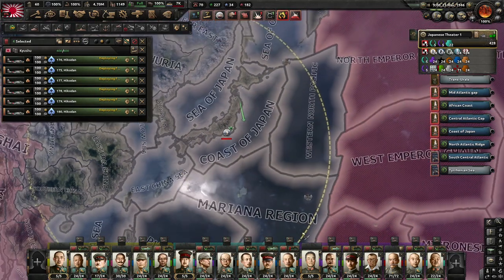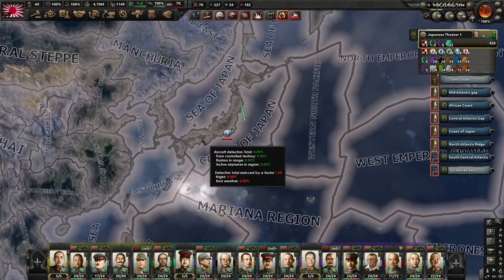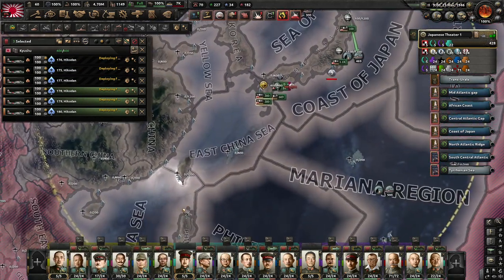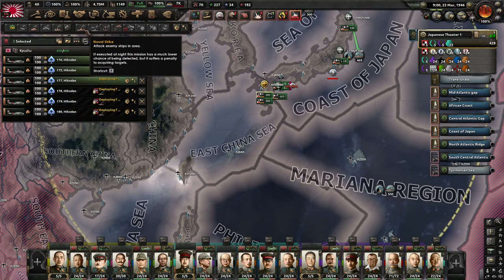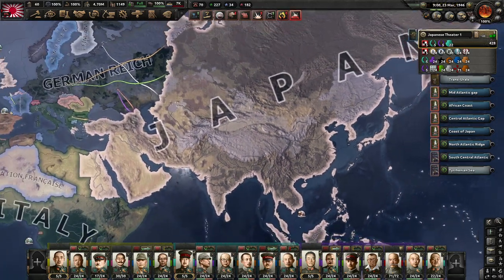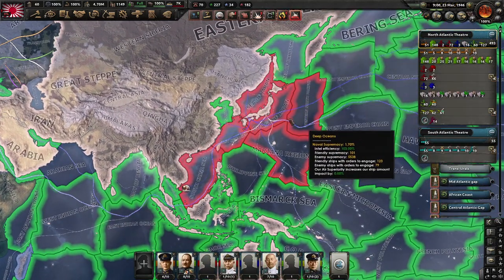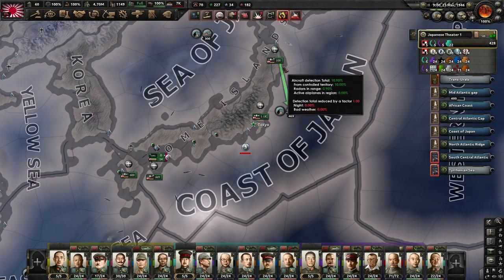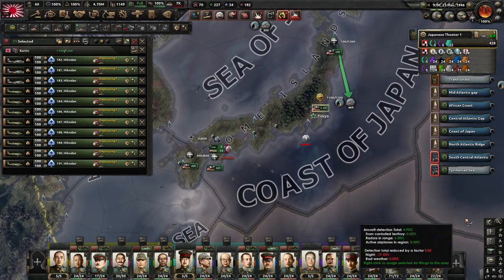We've got tactical bombers which we need to cover the China Sea as well - three wings to cover the China Sea and the other three wings to cover the East China Sea. The German submarines have made their way all the way across to the Pacific, but we will strike them from the air and see how much is going to be left of them once we're done.